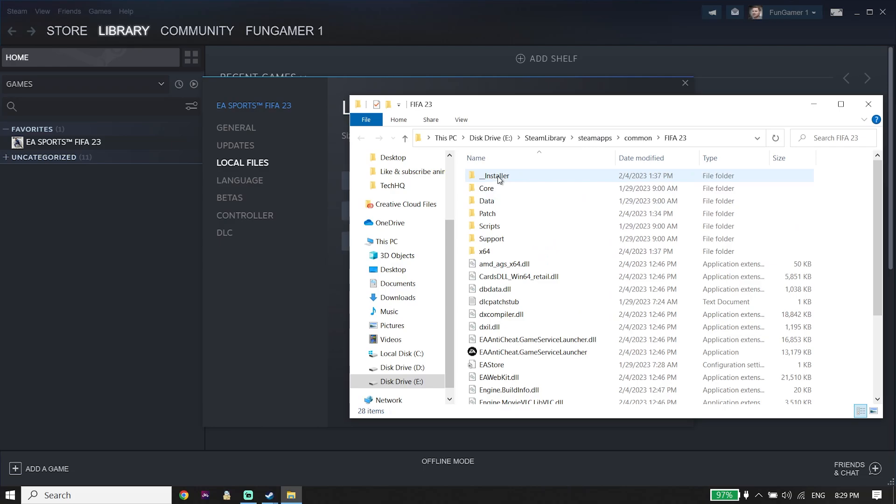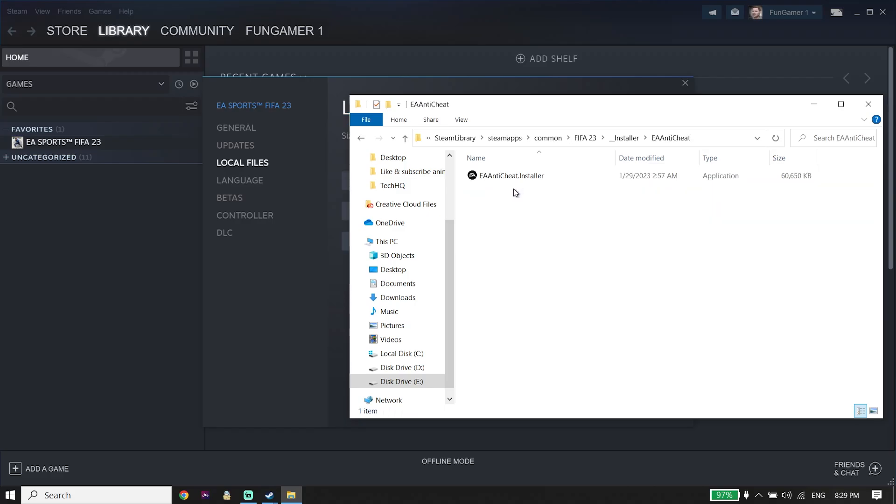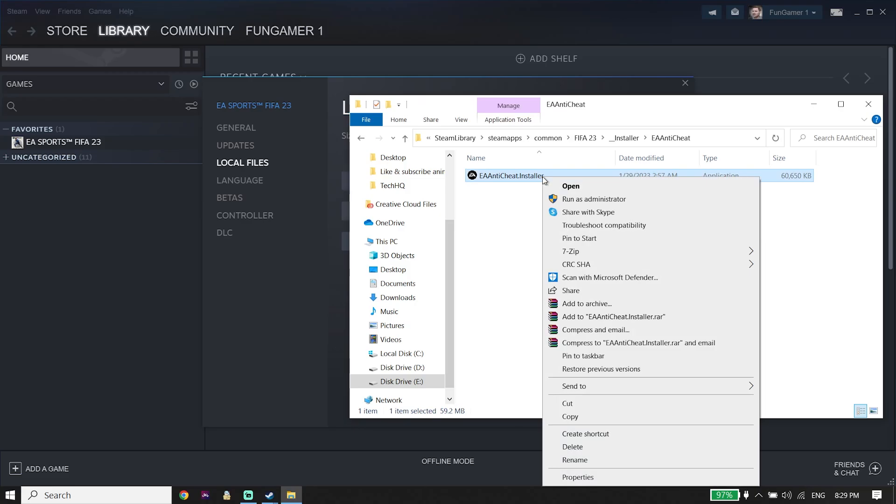Now just go ahead and click on the Installer folder. Double-click on the Installer folder, then go ahead and select the EA Anti-Cheat folder. Right-click on EA Anti-Cheat.Installer, wait for a few seconds, and then click on Run as Administrator.